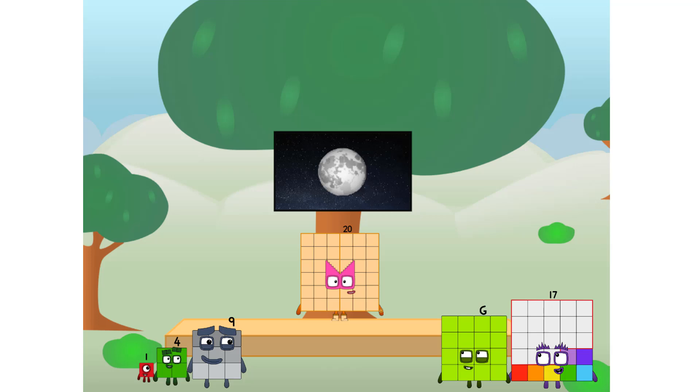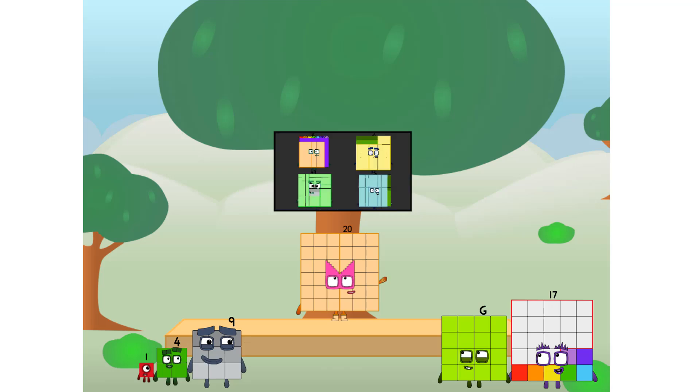Let's solve the puzzle of how to put a square on the moon without using rockets — square power only. Why? Because it's fun to try. Great, I'll be test pilot. But how will we get all the way up there? We call in some friends. Some big square friends.